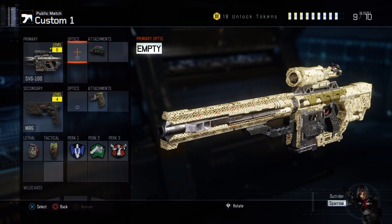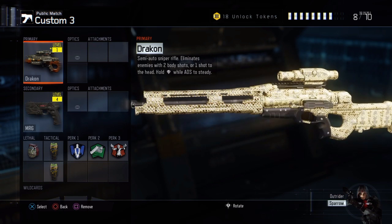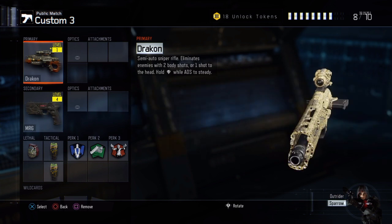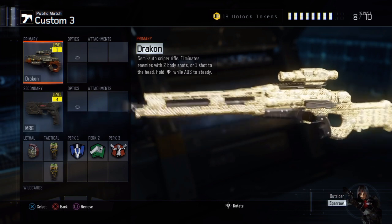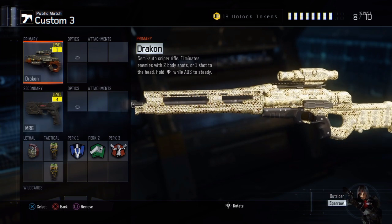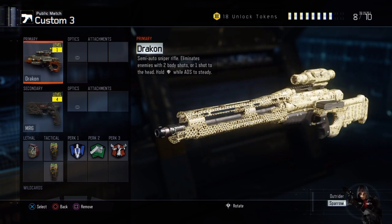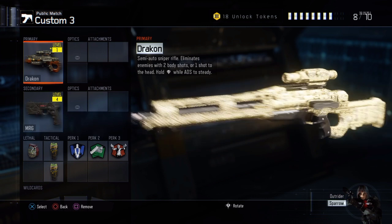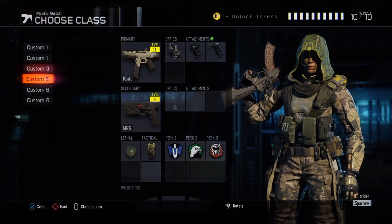Then we have the Dracon. I think the diamond camo probably looks the best on the Dracon and the SVG — it seems to cover the gun a lot more than any other gun and it looks really nice. This is probably my least favorite sniper out of all of them. It took me a little bit longer to get diamond on it purely because it's not a one-shot kill, and I found it took like three bullets to kill someone.